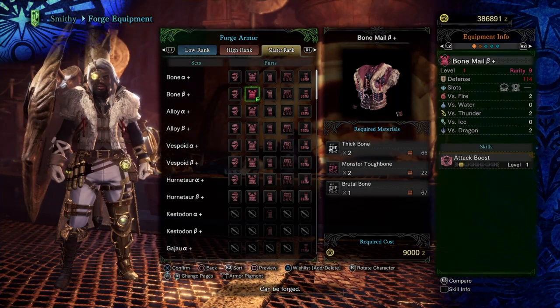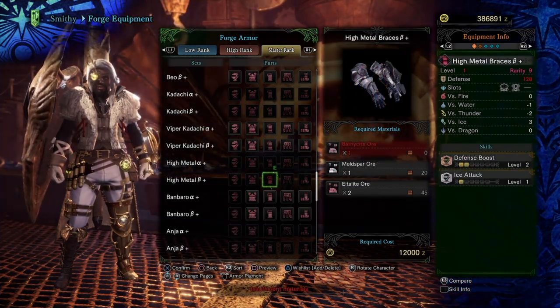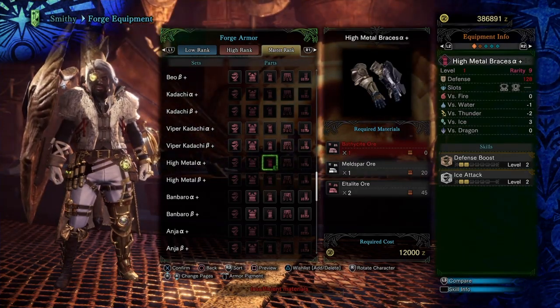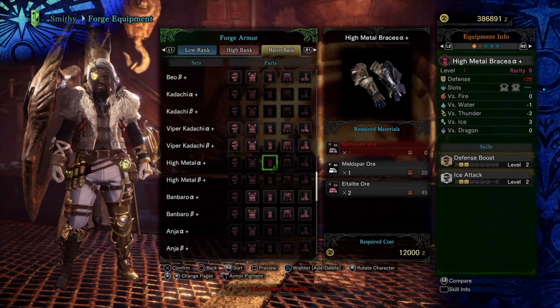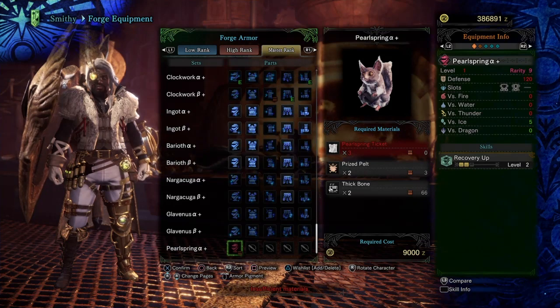Alright, so there you have it. Now, in order to craft these things, as you can see right here, it's a rarity 9, and all of these pieces you can easily get early in game. It's pretty much different materials that you're going to collect out there when you're mining or going through bone piles.